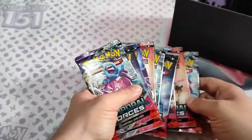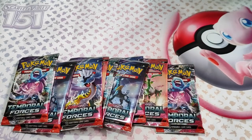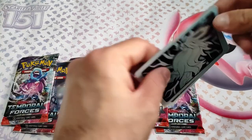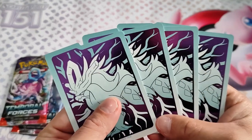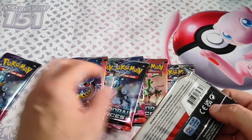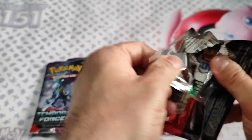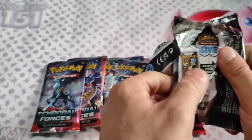The booster packs are the only other interesting things in there. The dividers have the same artwork as the sleeves. So let's open the booster packs and see if we can pull a special illustration from this ETB!